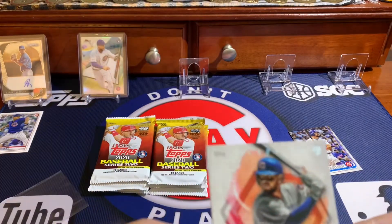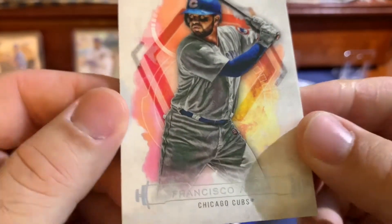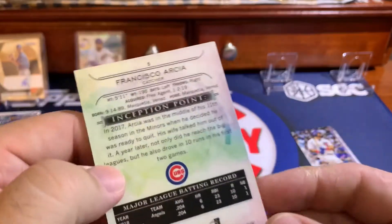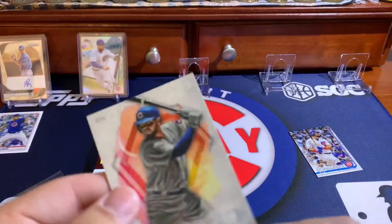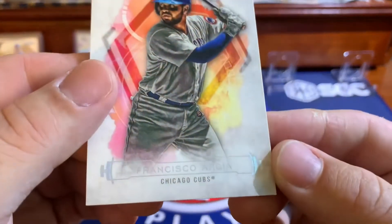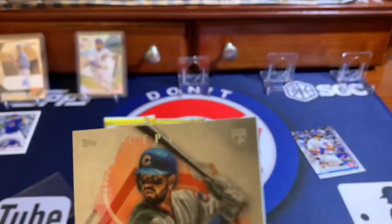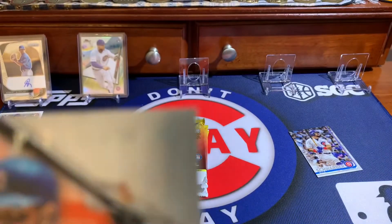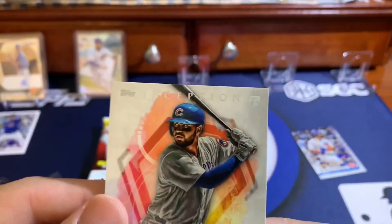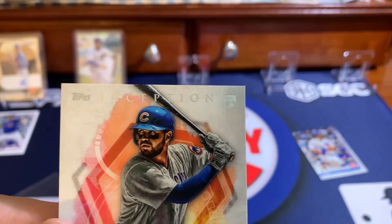We also got Kyle Schwarber, another Azalea, and Francisco Arcea, who I don't think is with the Cubs anymore. Still a great card. I'm pretty sure it's a rookie — yeah, it is a rookie. It's from last year's Inception, so you can see the rookie logo right there. There we go — it's right there. That's nice.